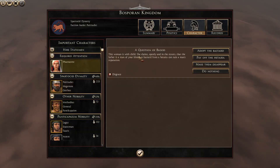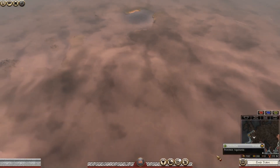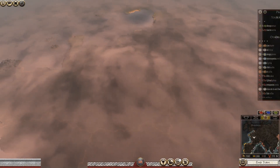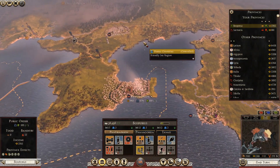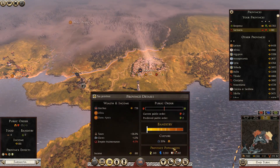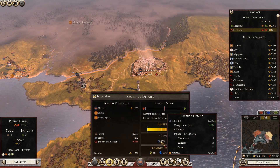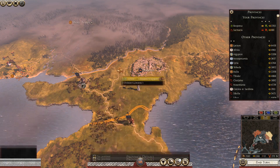Question of blood — this woman is with child, she claims openly and in the street that the father is a man of your blood — a bastard. Okay, we're adopting. We might get a free general out of that. Get back to here. How are we doing with the conversion? Up to 20% now, and we're starting to get a turnaround in the cultural differences.